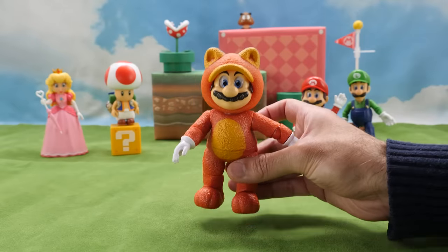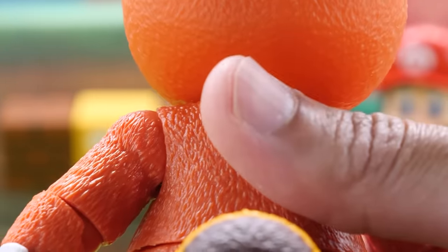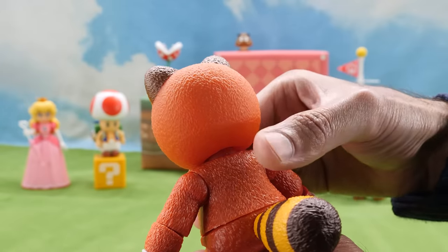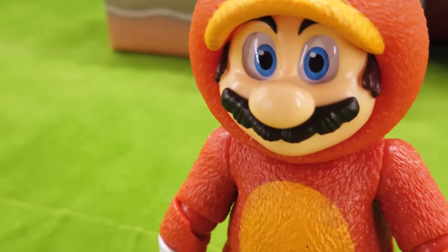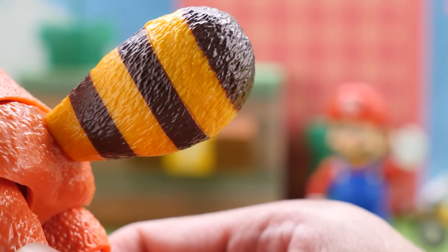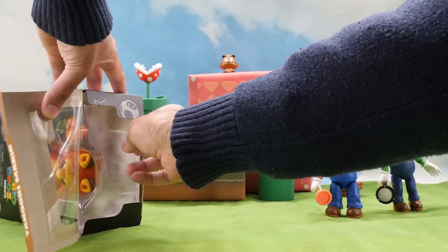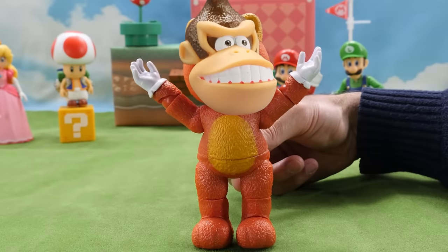Take a look at his fluffy reddish-brown fur all over his body. Similar to Cat Mario, I love how it's texturized, giving it a furry look. He's got a big round tan belly, gigantic feet, and cute little ears. While the fur on his head is texturized too, it's much softer than his body. You can see Mario's face poking through the costume. He's got the same realistic eyes that follow you around. He wouldn't be complete without his striped, dark brown and tan-colored raccoon tail. When I first took Tanooki Mario out of the box, I thought he looked like Donkey Kong. He just needs dancing facts.